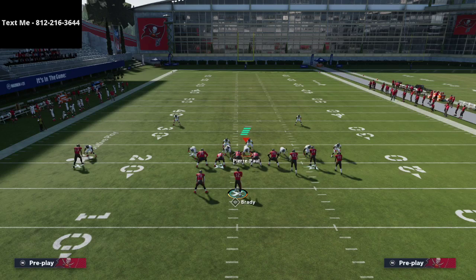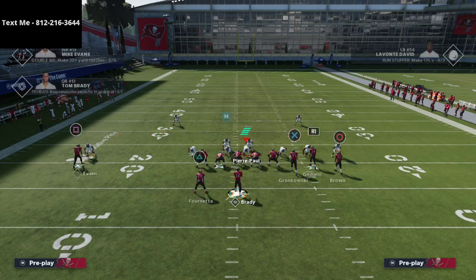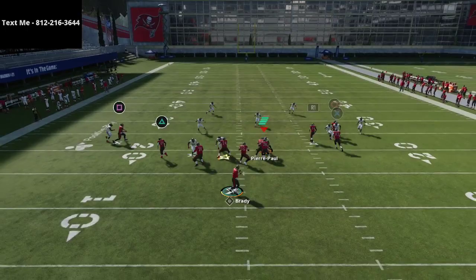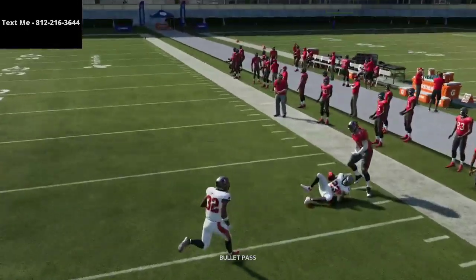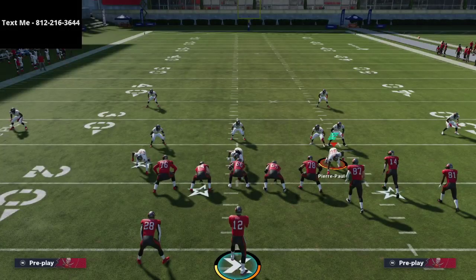Whenever I see gun bunch, I automatically try this combination. Bench pivot is another popular play a lot of people like to run from gun bunch — let me show you how it works against it. Everything is taken away; the tight end corner route that's so hard to stop is completely bagged. You might want to start experimenting with cover four quarters against meta sets — it takes away a lot of flood concepts outside while maintaining solid coverage in the middle.